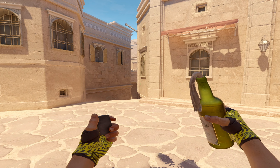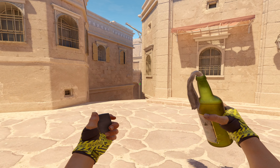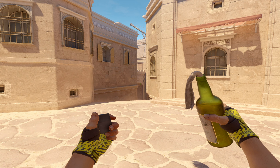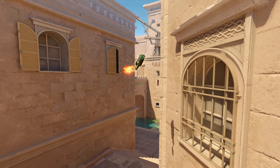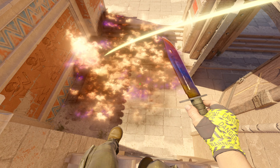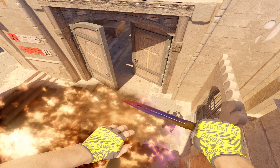From this same corner, you're just going to take a step out until you can actually see the whole corner of the bridge. Then you're going to simply aim for this little black smudge — come down slightly — and you're going to do the same thing: run and throw the molly. As you can see, the molly is going to spread and it's going to get more of the corners.